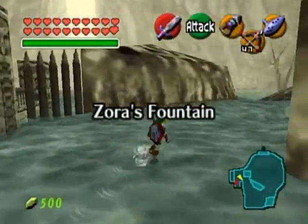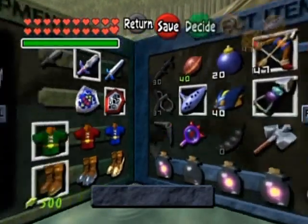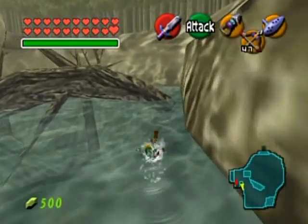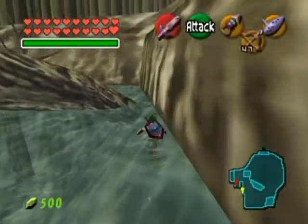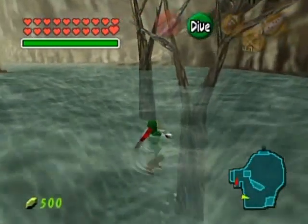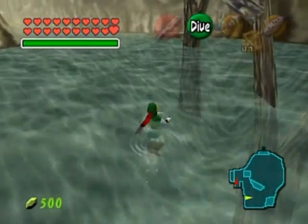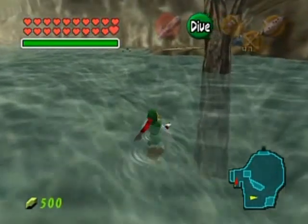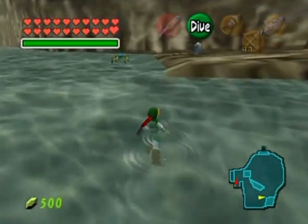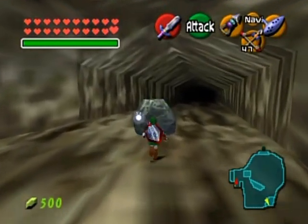We're back at Zora's Fountain because we are at 99 Gold Skulltulas. Remember I said there was one I couldn't get here? Well, I got the item that can get it now. We're gonna 100% this! Go back over here to the Fairy's Fountain and you'll see a silvery rock that indicates you need the silver gauntlets to pick it up.